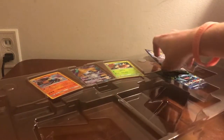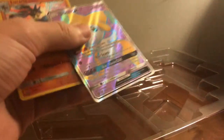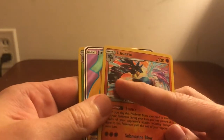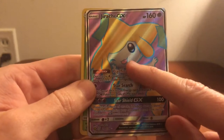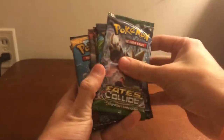Before we get to the packs, let me show the promos. It's a Jirachi, Lucario, and a Decidueye card. The Lucario looks like he's mega evolved but he's not — he's got that red film on his arms. It's a really nice looking holo. The Jirachi GX full art is sticking his tongue out, being cute. And then you've got Decidueye who's just really really cool. All three are the promo ones.